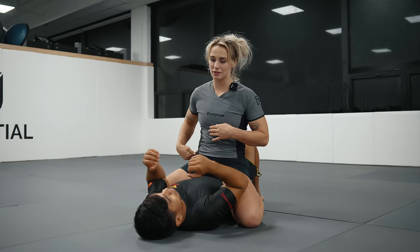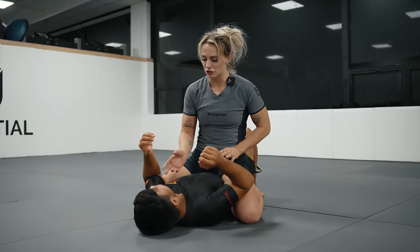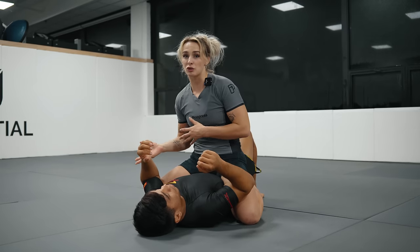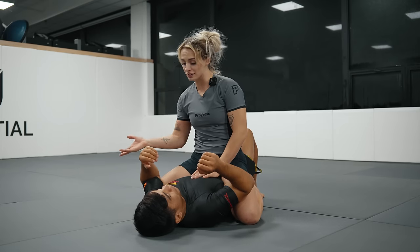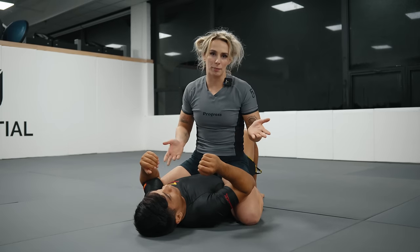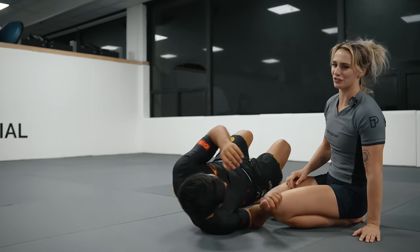We're going to start from the head to the hips. First, I'm going to make sure I turn my partner's head in a certain direction. If Gabriel can look square or if he has control of his head, he can determine which direction he's going to bridge — either to the left or to the right. If he bridges in a straight line, all he's going to do is expend energy and just bob me up and down.